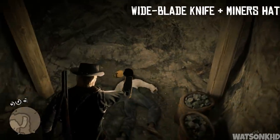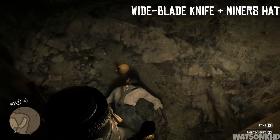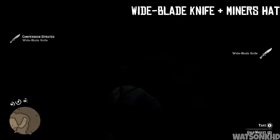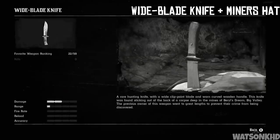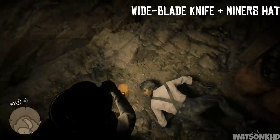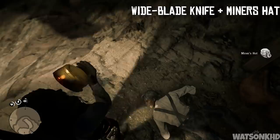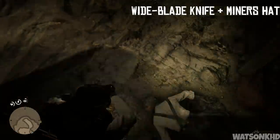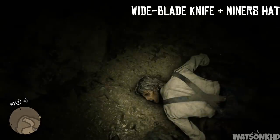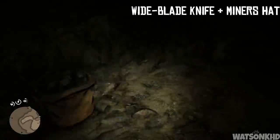Once you get to the end of the mine, pick up the wide blade knife out of a corpse. The description reads: a rare hunting knife with a wide clip point blade and worn curved wooden handle, found sticking out of the back of a corpse in the mines of Beryl's Dream, Big Valley. Also, just in front of where you found the knife, you can find the miners hat, which acts as a headlamp — put it on, go into first person, and it shines a light directly in front of you.